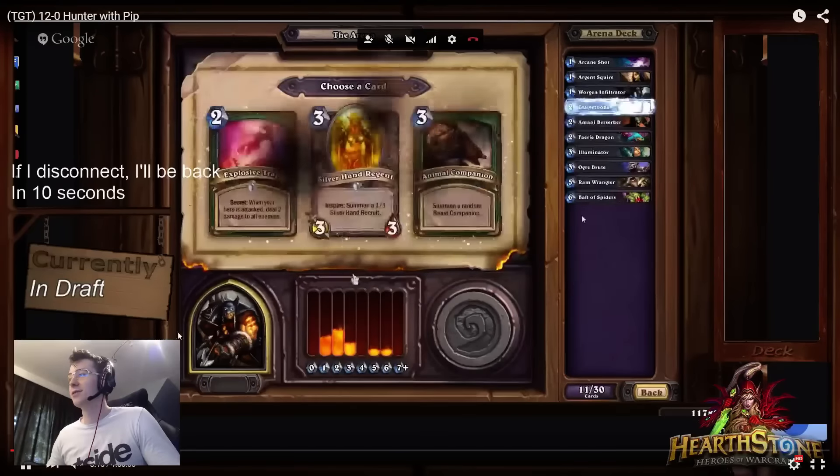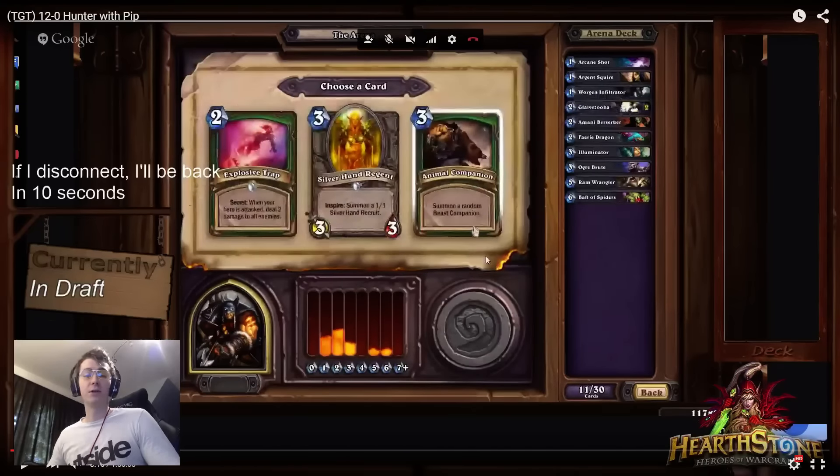Here is the second Glaive — slam dunk. It was up against the Gilblin Stalker which is a very respectable minion and one that even synergizes well with the Glaive, but I'd rather pick the Glaive than the minion that synergizes with the Glaive.